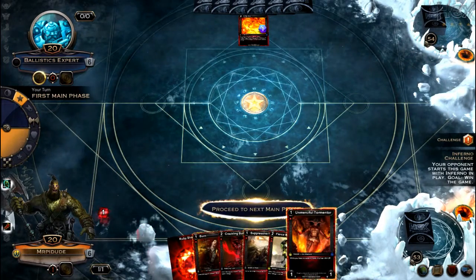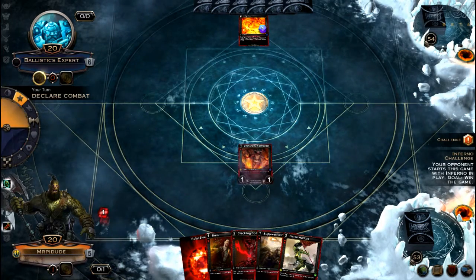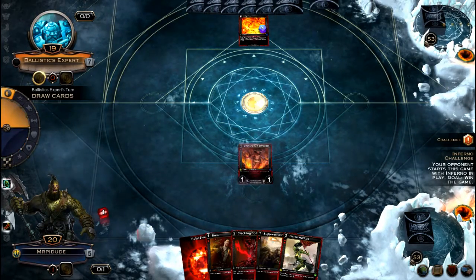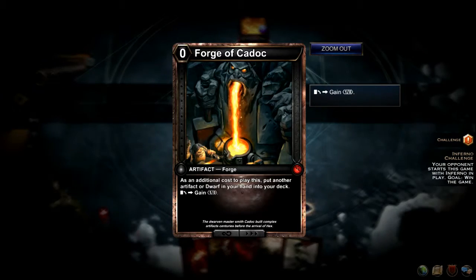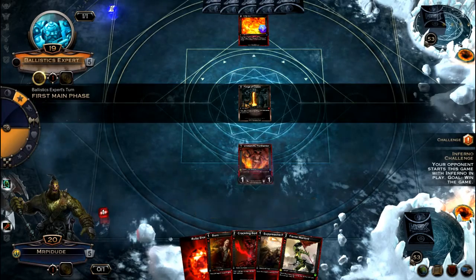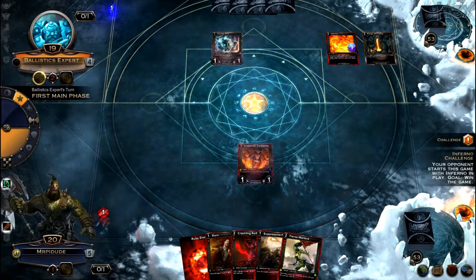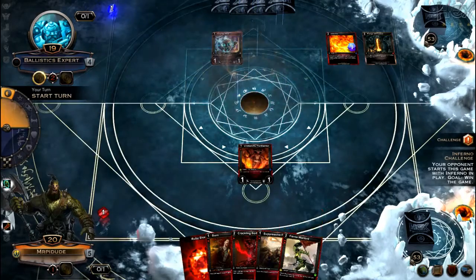Let's drop the Unmerciful Tormentor. Next turn the best drop would probably be a Ridge Raider. We could also be okay with a Kindling Scarn or Savage Raider, maybe another Fierce Warlord. He drops a Sapphire resource and a Forge of Kadok — put another artifact or dwarf from your deck into your hand when you play this to gain more resources. That's pretty good for him since he just needs to put a bunch of stuff on the board to stop me. He also drops down a Charge Bot, getting close to his Charge Power. Next turn if we don't draw any troops, we'll probably just Fierce Warlord.